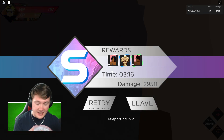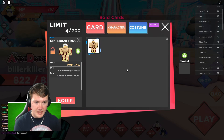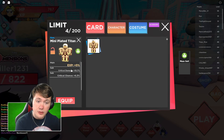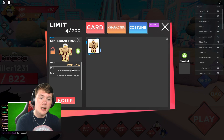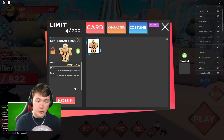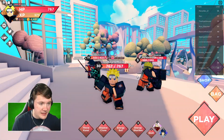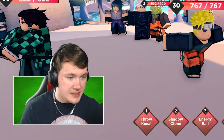We got it! That's mental - I was not expecting that, trust me I've done that many many times. There it is, the mini plated titan, and it does give you a boost. You get plus five percent XP extra, and you also get critical damage and critical chance boosted. Absolutely amazing. Now we have a mini plated titan on my shoulder - that is how you get accessories.